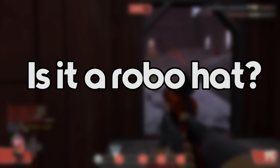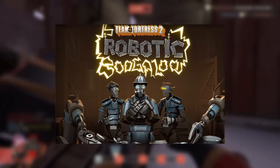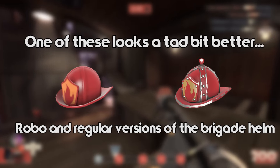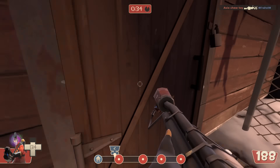Next, ask yourself is it a robo hat? A robo hat is basically just a robotic hat that was released during the Robotic Boogaloo update — robotic versions of hats already in the game. As you can imagine, they look way uglier than the normal versions of the hats, and this can severely decrease the price and sellability of an unusual.